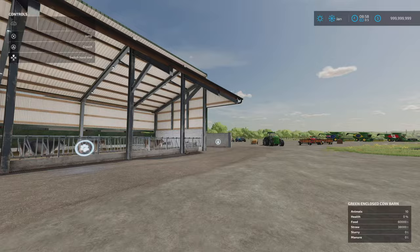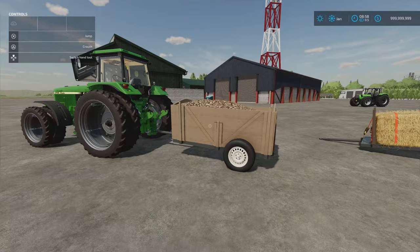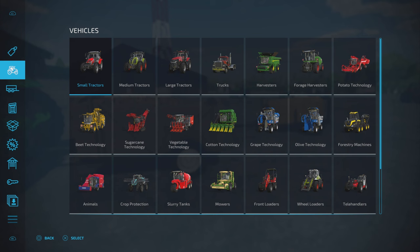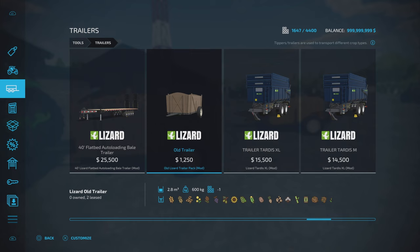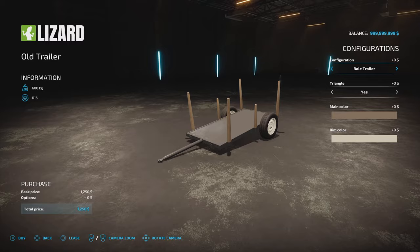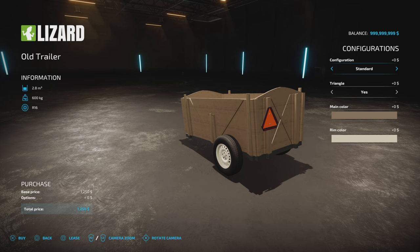Next we have the Old Lizard Trailer Pack by Zegorge Modding — a peculiar one. The mod hub pictures show two different trailers, but I can only find one; I've been all over the place. 2.53 megabytes download, 3 slots on console. You'll find it under tools and trailers. Configurations include standard — which holds 2,800 litres — a bale trailer with straps that could double as a logging trailer, and a bale trailer with the back end open. You've got main colour and rim colour options. That's the only trailer I can find despite the pictures showing two.